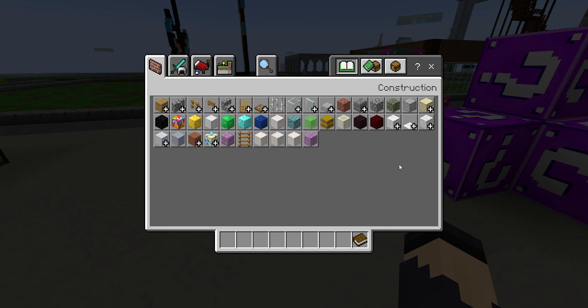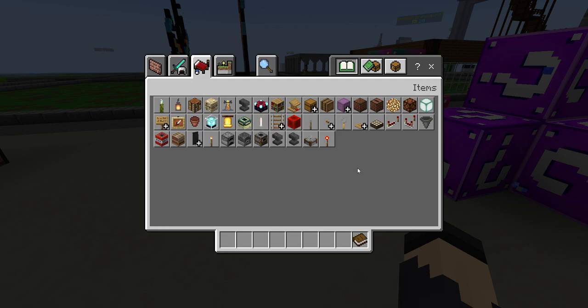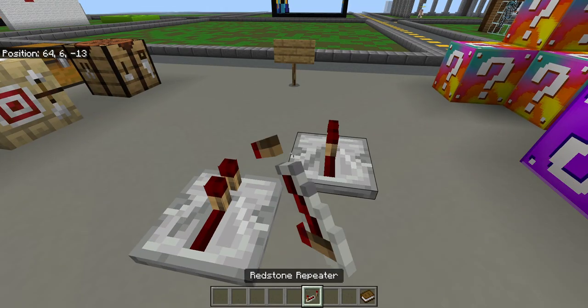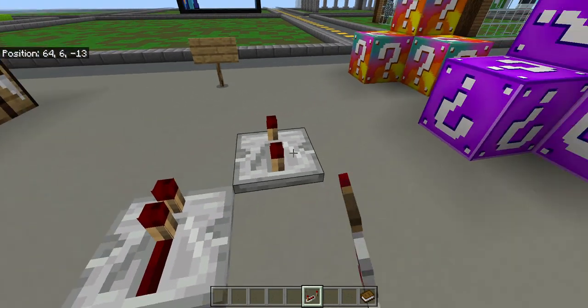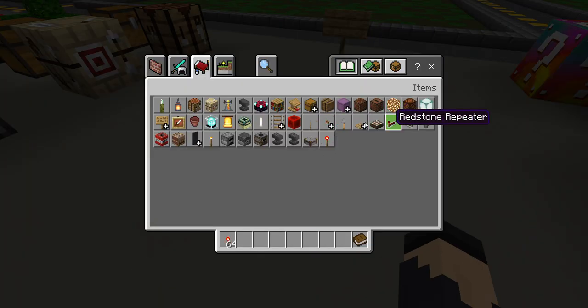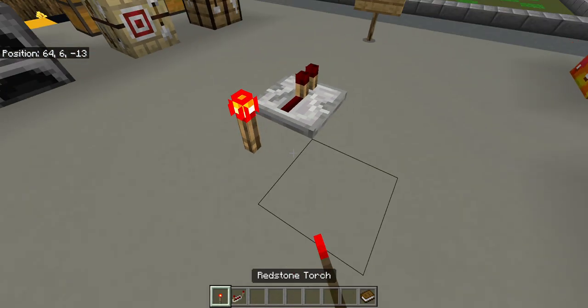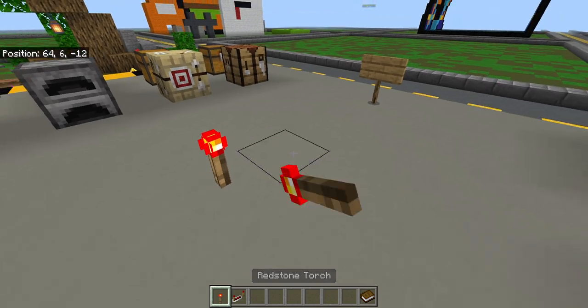This is pre-1.19 — the server is running 1.8 — so there's no dripstone or anything like that. There's no weapons or armor; the only thing in here is cake. There's no redstone dust or anything like that, but there are repeaters, which you can't power anyway, so that's kind of pointless. I don't know why they left all this stuff in here, but there are torches you can place.